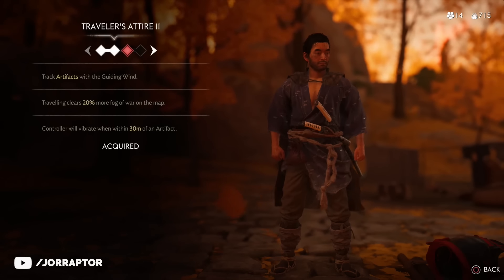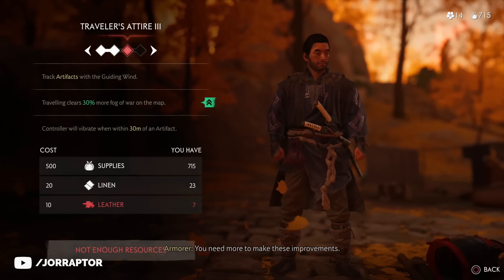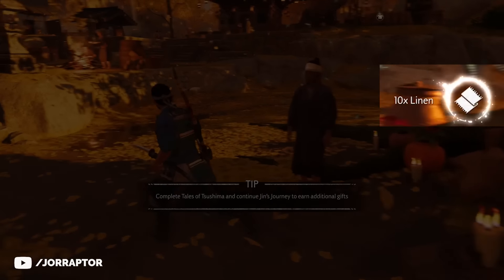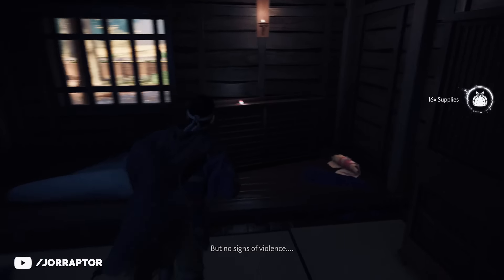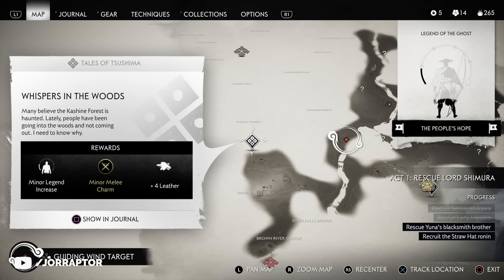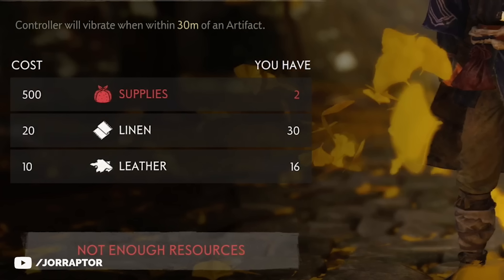We also want to check the armor vendor to upgrade the Traveler's Attire. When you reach the Golden Temple for the first time you should already have enough for the first upgrade, but you want to get the third one as well — you need 10 leather and 20 linen for that. You can find leather in the house at the start of the Masako Tale, and the Gift Altar provides some too. There's also a side mission very close by that gives you all the leather you need.